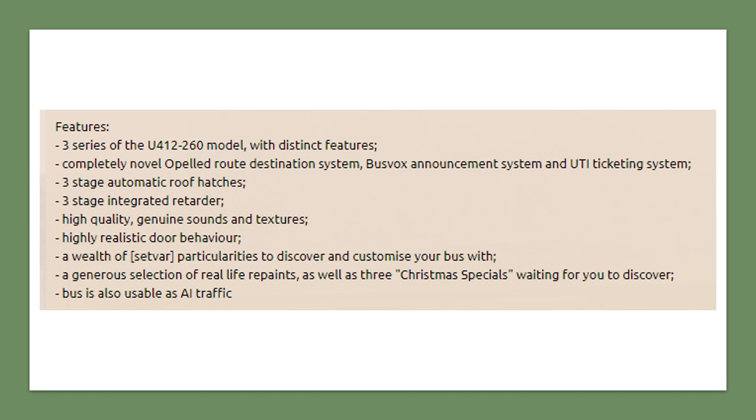Here are the features of the Roccar de Simon. It has three versions of the U4-12-260 model, Opel route destination systems — basically different sorts of destination displays — and roof hatches. Those are the little square openings you can click to open up on the roof, something more common on older-style buses. There's also an integrated retarder with three stages. Sound and textures are all realistic, and the door behavior is realistic as well. There are lots of set files for those who like to repaint, various repaints available, and even a Christmas special one. Importantly, the bus is usable as AI traffic — this matters because some buses can't be used as AI traffic without a separate bit of code, but this one can be used in an AI list.